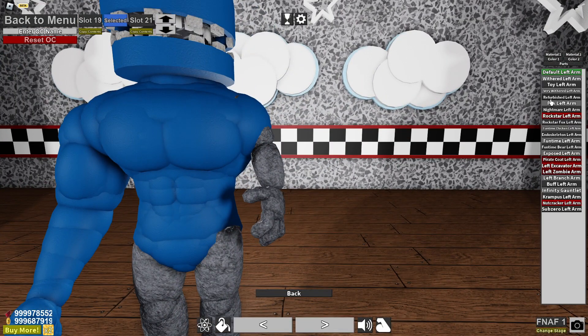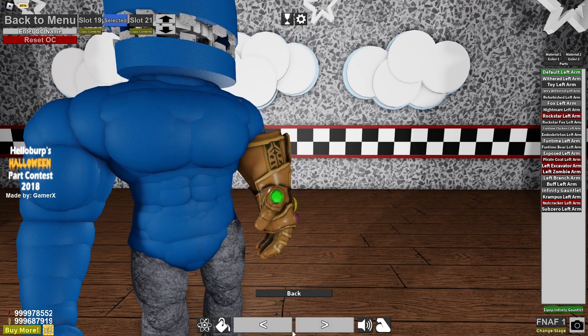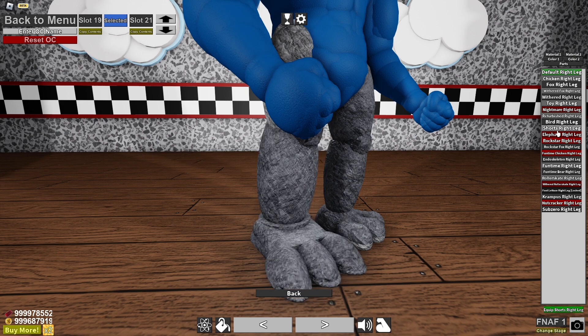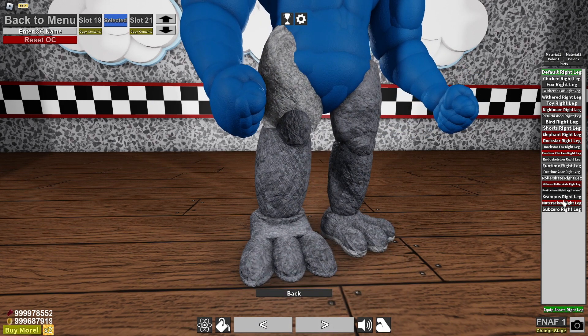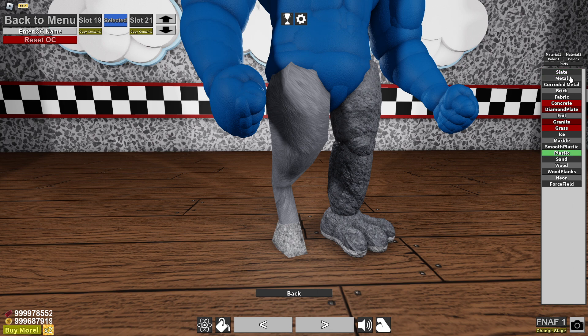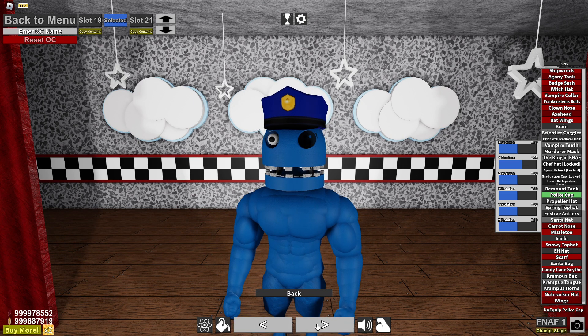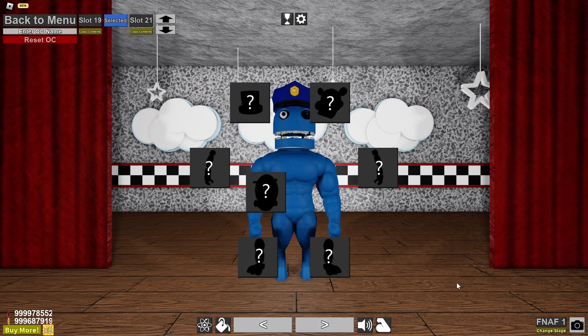Of course we are going to go over to the other arm and do the same exact thing - going to make it a buff arm. We could give it the infinity gauntlet, but it looks a little strange. For the legs, I think we should just do the same thing - give it the buff legs, but I don't know if they're in the game. Actually, the Krampus legs do kind of fit pretty well with the stubby little legs that Blue has. So hypothetically let's use Krampus's legs. There's no crown, so I'm going to give it the police cap because there's no other hat. And there you go - it's Blue!